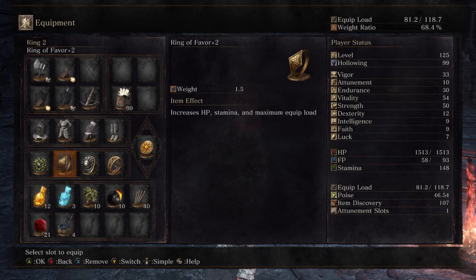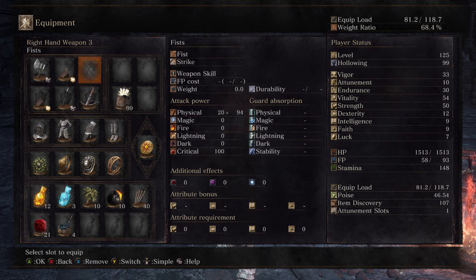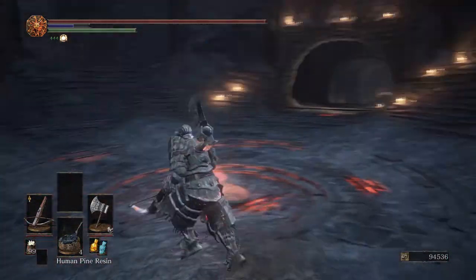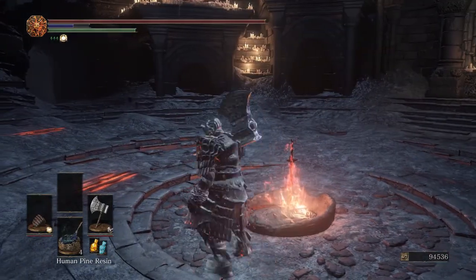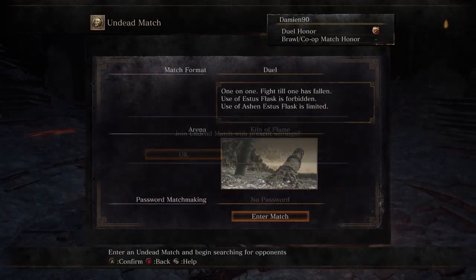I've still got the two blessed saietas to stack with my sun princess ring when I need that HP regen, and I've also managed to add a knight's crossbow plus 10. My weight ratio is still below 70% and I'm above the 45.81 breakpoint I need when I two-hand the great axe, so I can comfortably hyperarm trade against everything except great hammers. I whip out the knight's crossbow to punish casters, to punish passive players, and to surprise people. I've advocated the use of a crossbow many times and I really advise including it in your setups if you have the weight ratio.